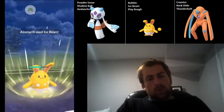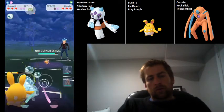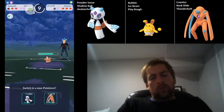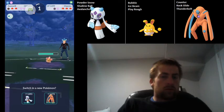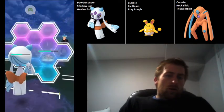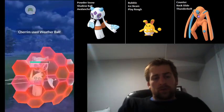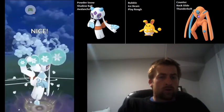The reason I do that swap on Froslass is if we see them go for Ice Beam, it does very little damage and I can take it. But if not, I don't want to risk taking a Play Rough on Froslass, so I swap into Azumarill. My opponent Razor Leaves me down, and Charizard does have access to Weather Ball, so I'm going to be forced to shield this. They farmed a lot of energy, so I'm not really going to be able to overfarm.